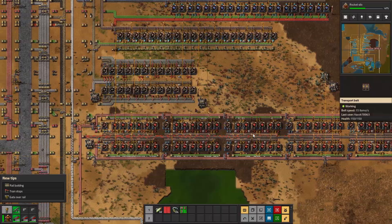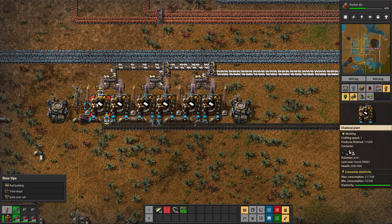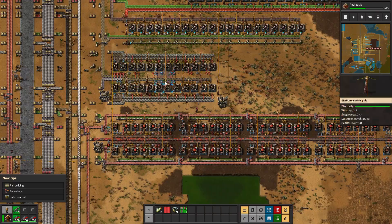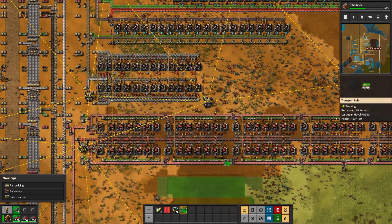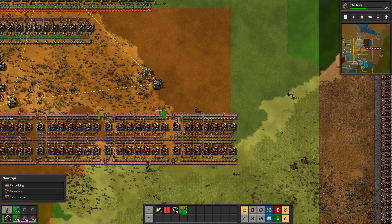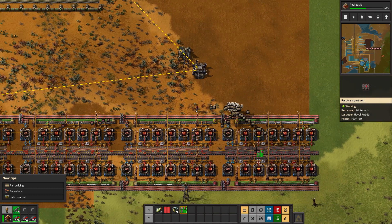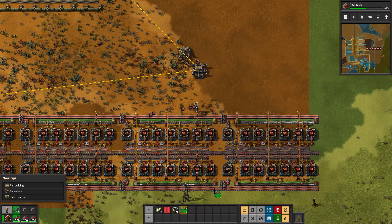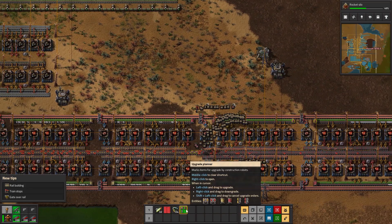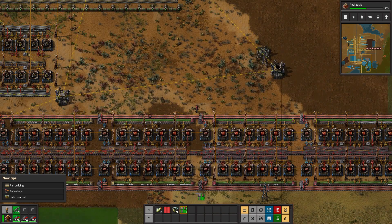We don't have enough plastic getting all the way down here. Is that an issue where we're not producing enough? Yeah, so it's not a full line to begin with but now we're using so much. I think we should just upgrade all of the belts - everything here should just be moving at red belt speed. I don't think there's any reason why we can't do that.